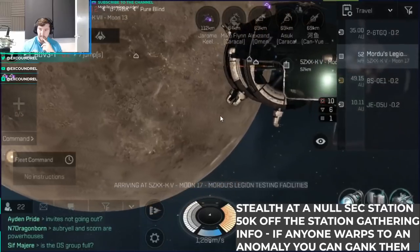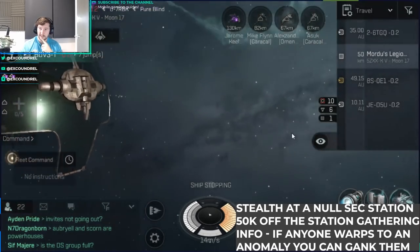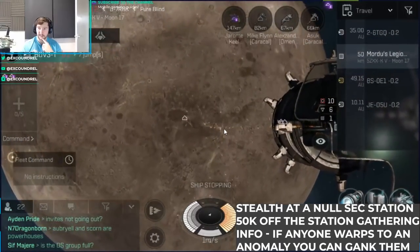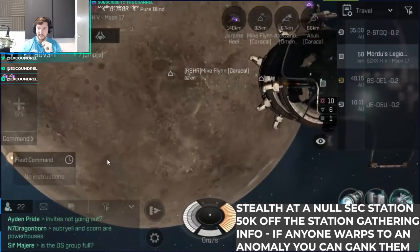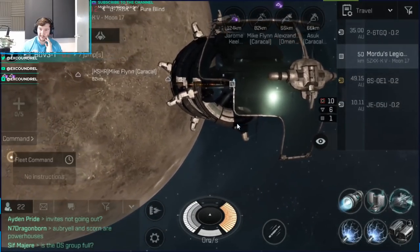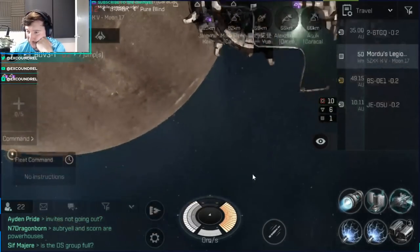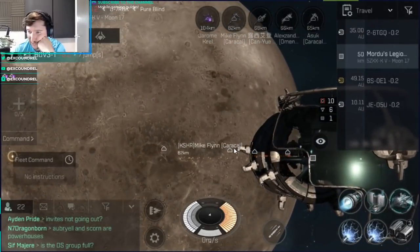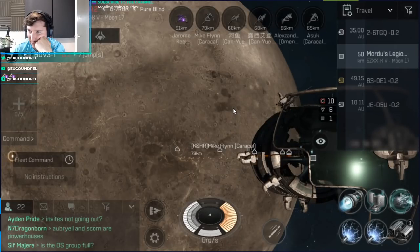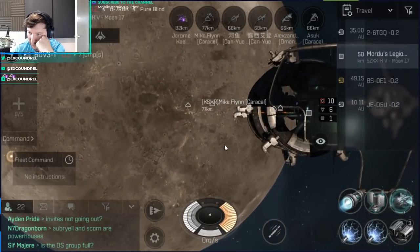There's a load of stuff docked. There's two Caracals and an Omen. There's another Caracal. I'm just cloaked, seeing if anyone's going anywhere. I don't really like fighting on the station — we don't have enough damage to kill stuff on the station. There's a Caracal sitting at about 80k from me. They won't be able to see me right now, so I'm just checking if they're going anywhere. He looks like he's being joined by a few people in a fleet: two Canue prototypes, an Omen, and a Caracal. They're grouping up for something.